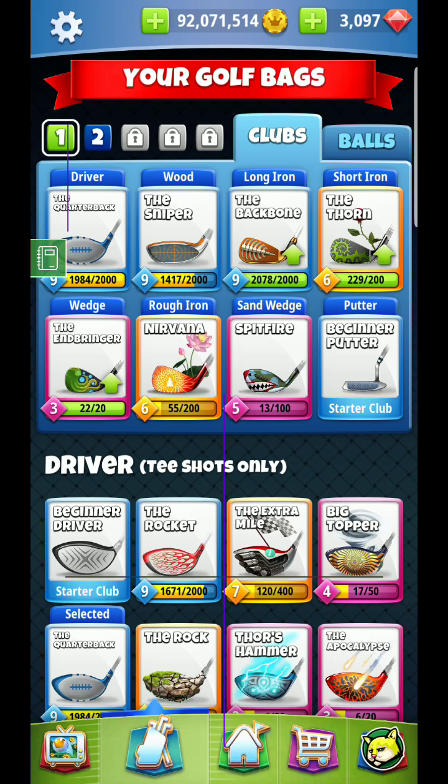If you put the ball in trouble, I'm primarily going to try to go with the Quarterback, and only upgrade when needed. You'll see I put the Extra Mile 7 as my secondary option, but I'm going to stick with Sniper. Quarterback Sniper is going to be the best wood for this tour without question. Similarly, there are going to be no long iron shootouts, so I highly encourage you to use the most accuracy that you can.